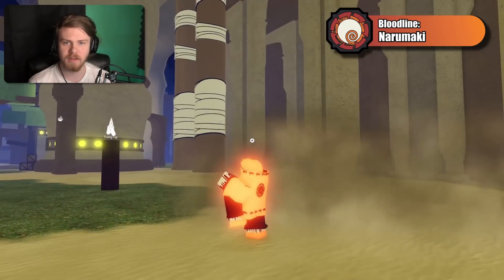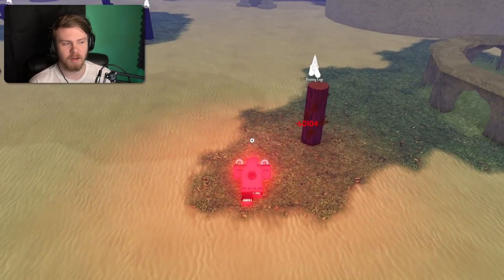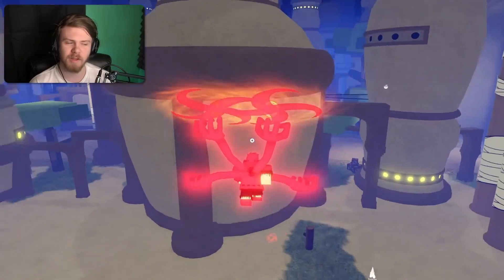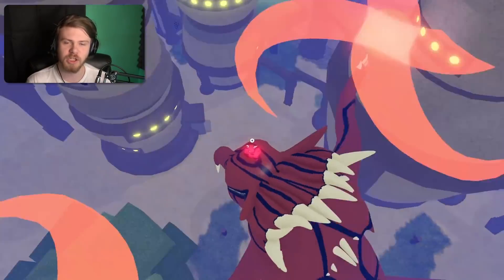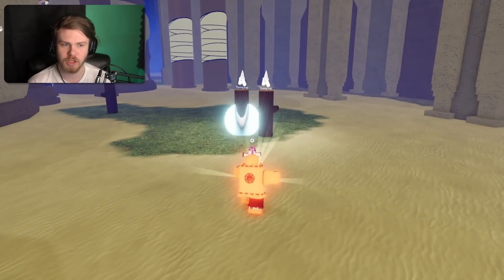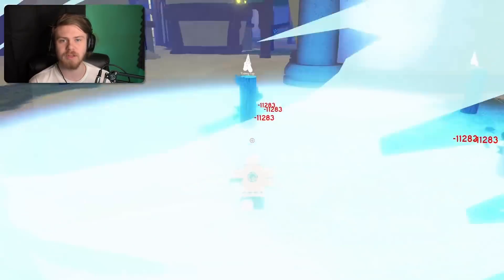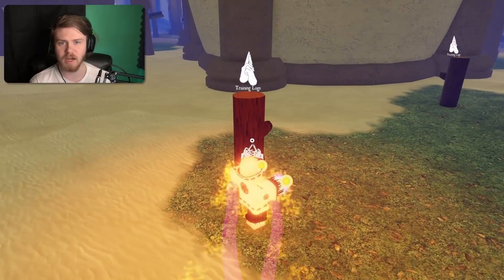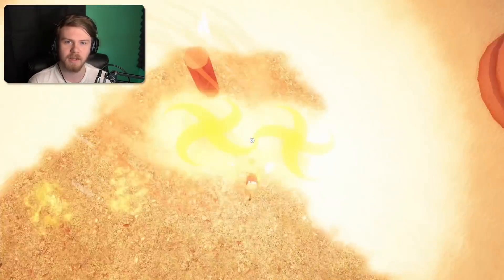Here comes one of the biggest skin lines in the game: the Narumaki skin line — Narumaki, Narumaki Yang, and Ruby Narumaki. My personal favorite is Ruby Narumaki. These skins are really good because they didn't just change the colors — they actually changed how the mode abilities work and look. They all look different, they all match, and I personally like Narumaki Ruby the most, especially the Tentasayan mode, which looks way better than the other ones. This is a really good skin line overall.